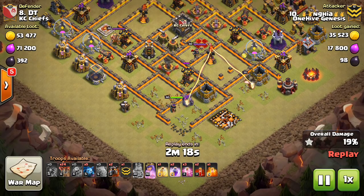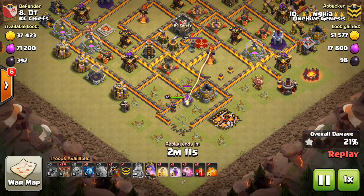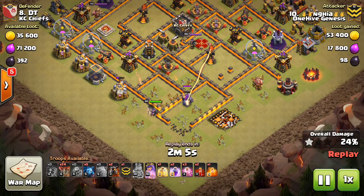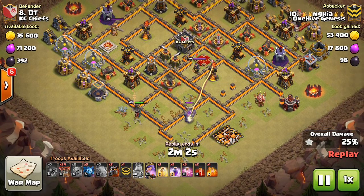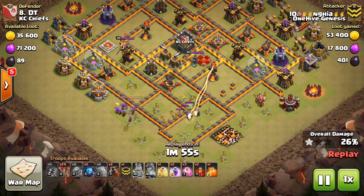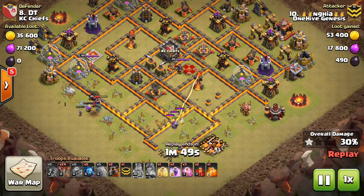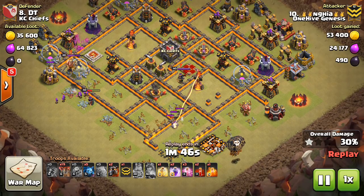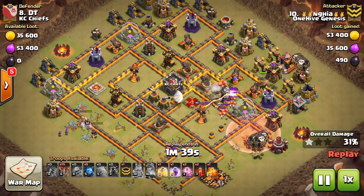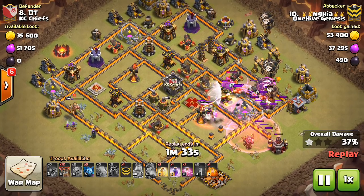The problem is he doesn't quite break that funnel enough — on the left side there's a Builder's Hut that the Queen easily gets aggroed by. Right here she leaves the base, locks onto that, and from there it's pretty much over. The Inferno's still up, the Queen's still up — that's going to be too much to deal with. There's an outside chance of getting lucky, but probably not with everything still up on this base.